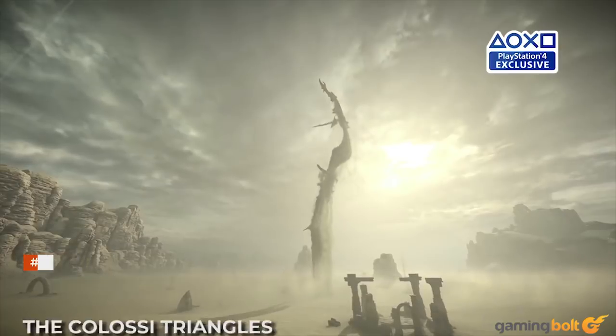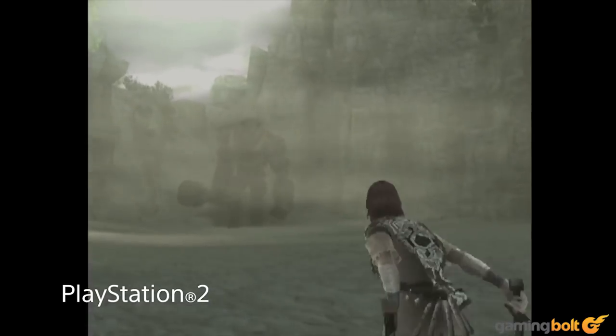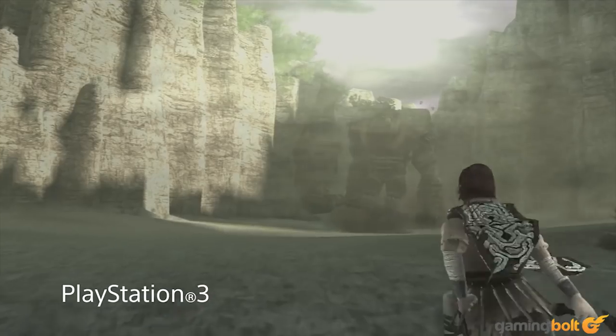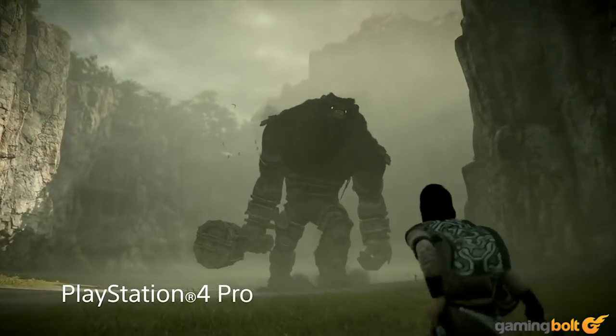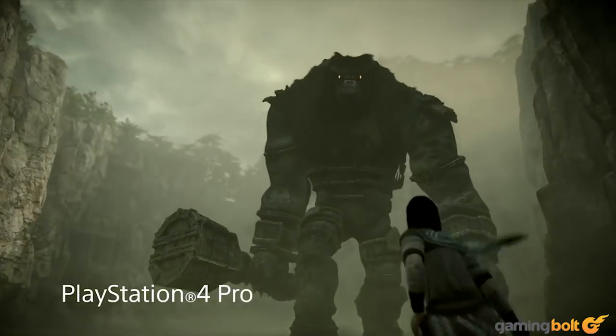The colossi triangles: colossi went from an average of approximately 20,000 triangles to around 250,000 triangles. Some were considerably more — the 16th colossus came to almost 1 million total triangles.